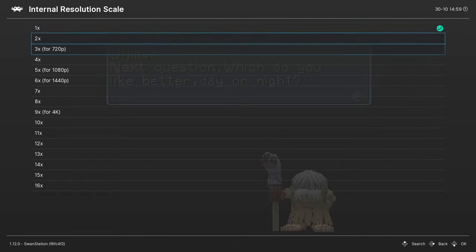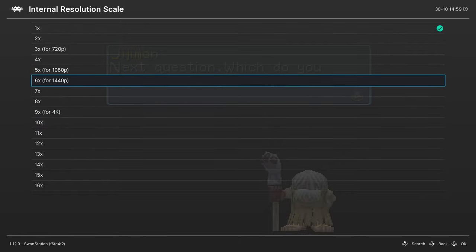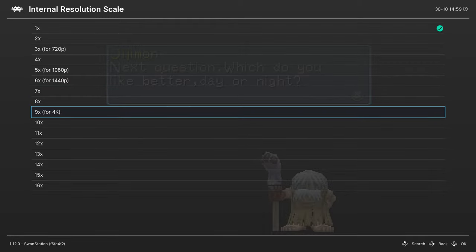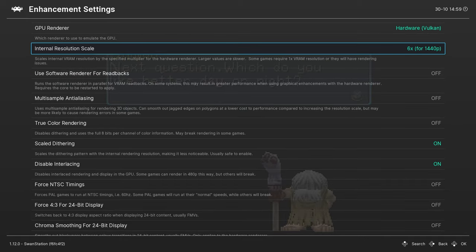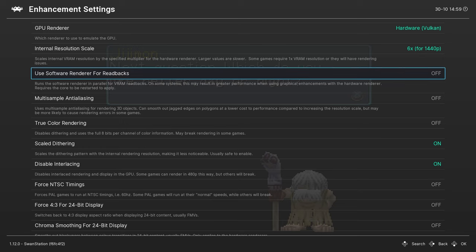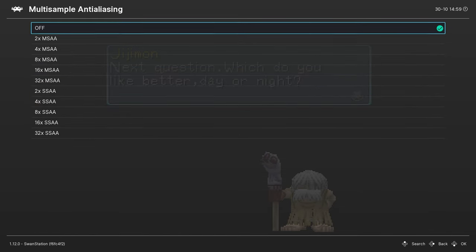Internal Resolution Scaling — it depends on what screen resolution you have. If your screen is 1080p, go for 1080p. If it's a 1440p screen, go for 1440p. If you have a 4K screen, or you want to connect your PC to a 4K TV, you can do that. Because I have a 1440p monitor, I'm going to take 1440p, which will be 6x upscaled.